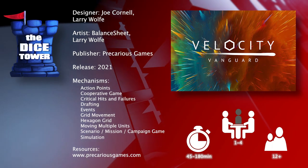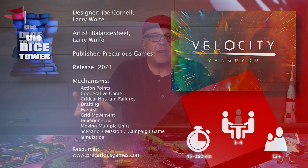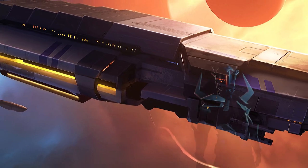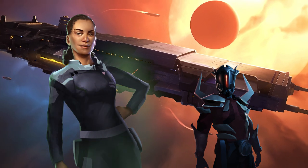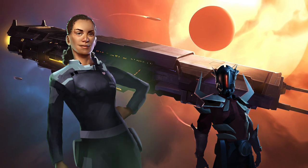You are the Vanguard — the first. Reach into the unknown with fledgling spacefaring technology and hopefully return to accolades. As commander, your goal is to successfully complete your mission and discover what lies beyond. Velocity Vanguard is a physics-based space board game with fast and kinetic gameplay.